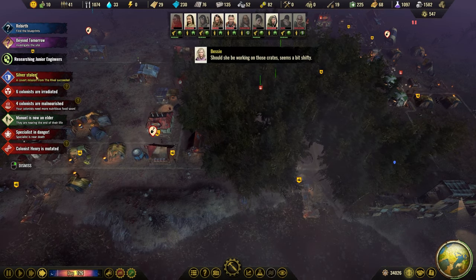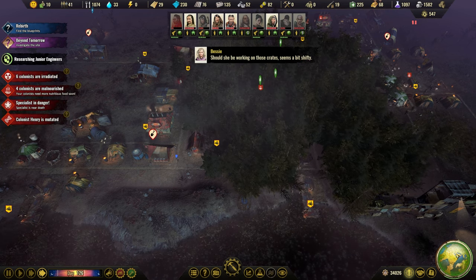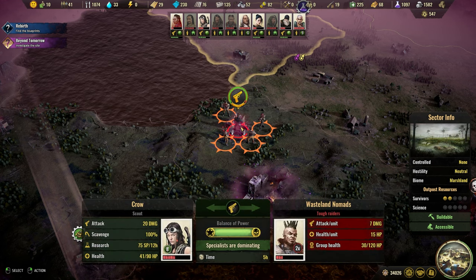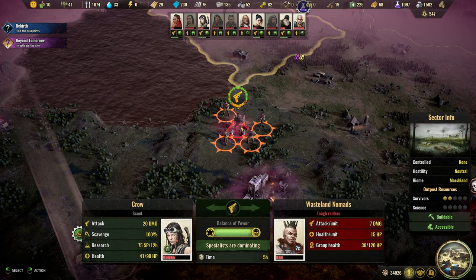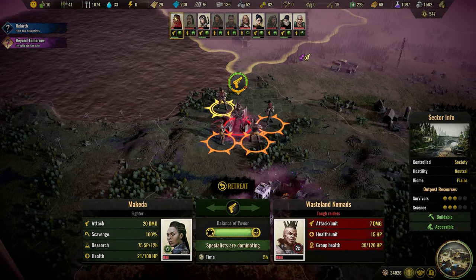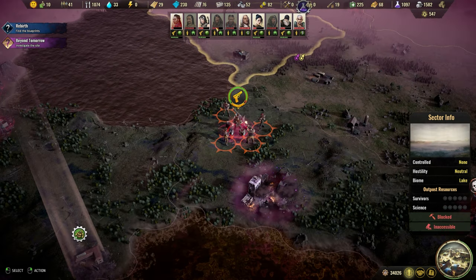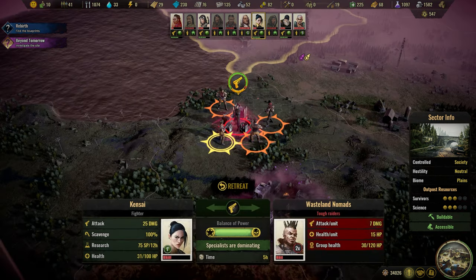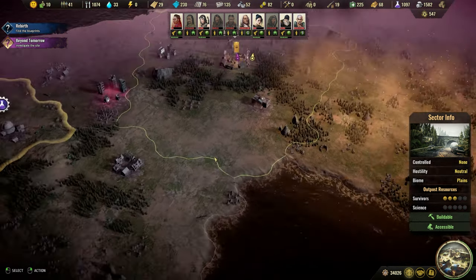Silver stolen - well, it's fine, we have plenty. Specialist near death - it's probably you. You will do 14 damage, 7 times 2. How much do you have left? You have 21, so you will survive. And you are the weakest one - 31. So yeah, we're winning.